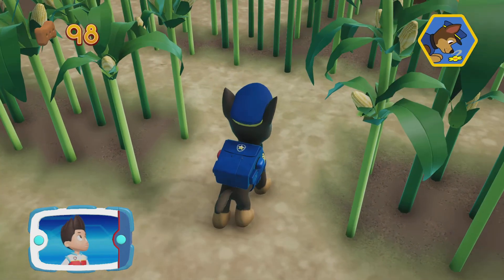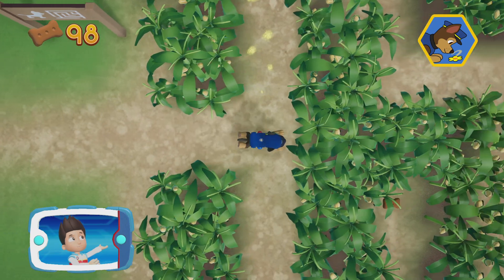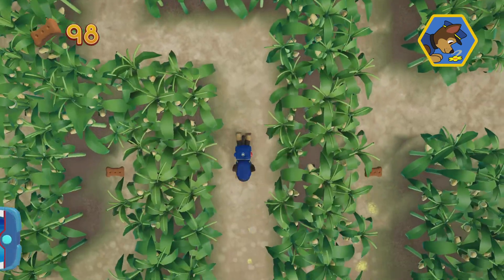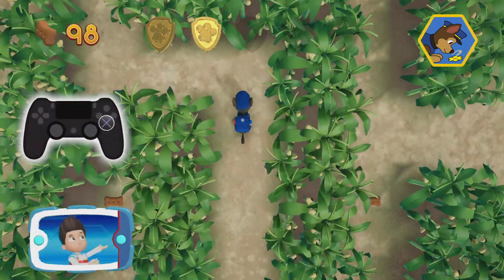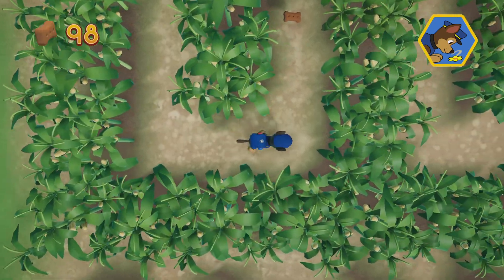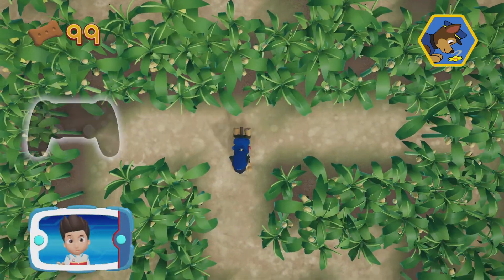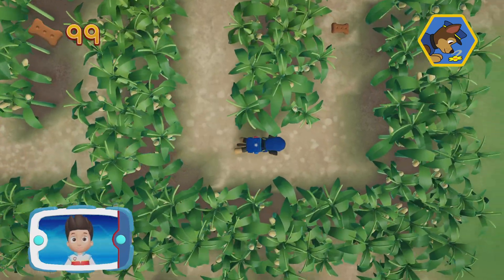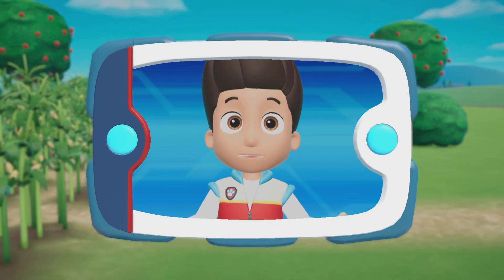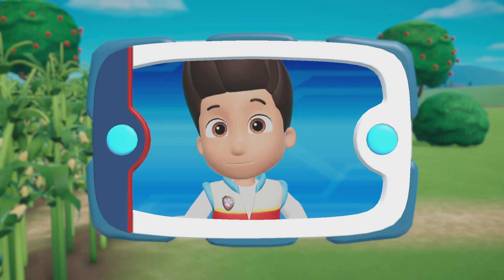You helped Chase find the corn maze! He can use his super sniffer to find the way through the maze! Here we go! Chase can find his way through the maze using his nose! Press the X button to help him pick up the scent. Now follow the scent trail to find the exit to the maze! There's a golden paw print close by! You've got the golden paw print! Remember, you can press the X button to help Chase follow the scent trail to reach the exit to the maze!